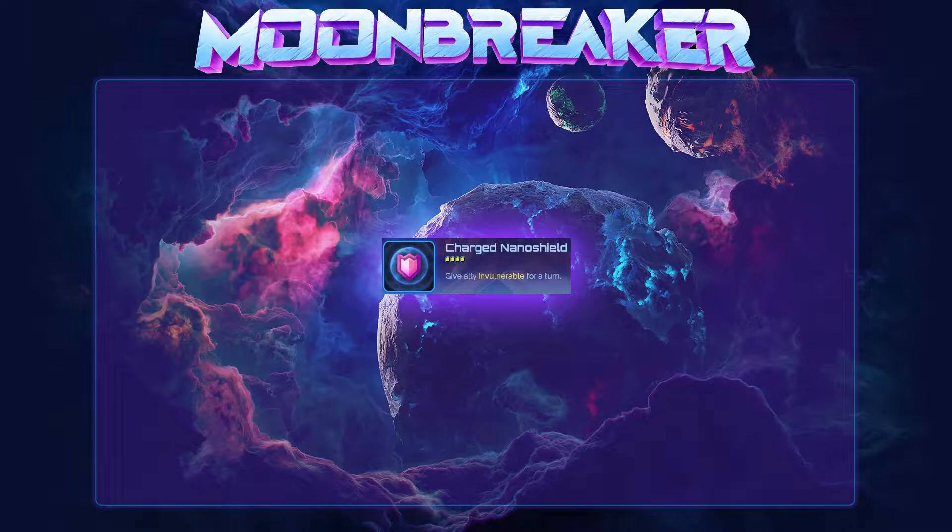Ideally, you should engineer your approach with a strong nanoshield-supported engagement every 4 turns, but there are simply too many variables to discuss it in a comprehensive manner, and whether or not you get good use of nanoshield ultimately comes down to your tactical abilities. All told, nanoshield is a second pick assist for me. It is absolutely a strong assist, but it doesn't quite have enough going for it to warrant a top pick.